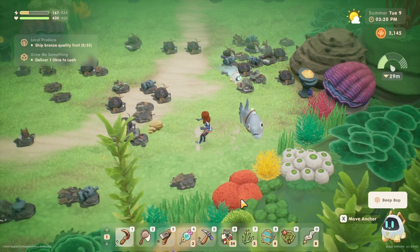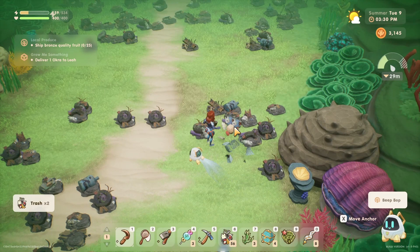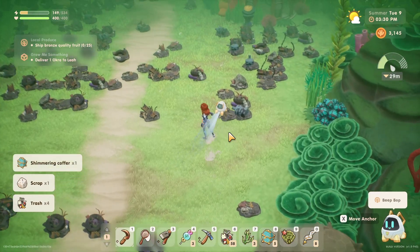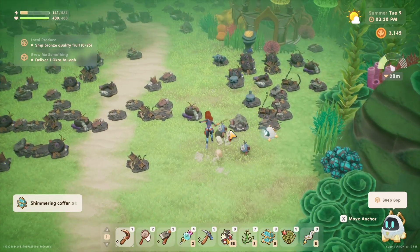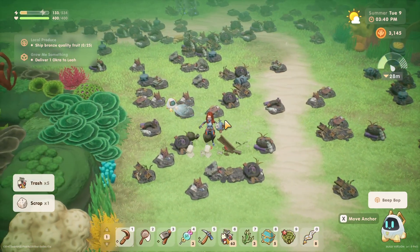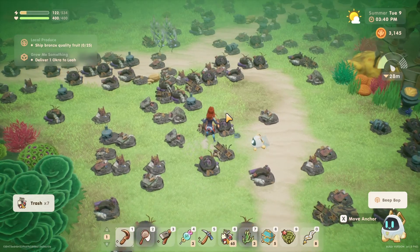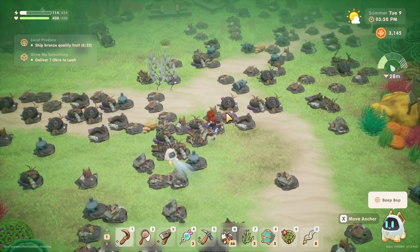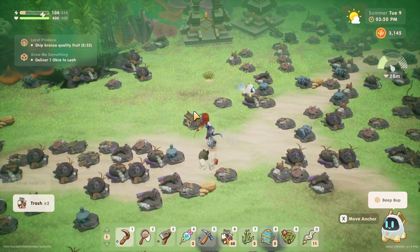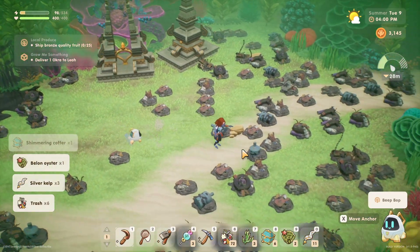Thank you for the shimmering copper! They did a slight — I don't remember what 1.2 was going to be, and I think 1.3 was going to be doing more romance quests or just in general implementing the romance. Because right now there's not much to do — I think a date system was going to be one of the things, I don't remember which update that was for.